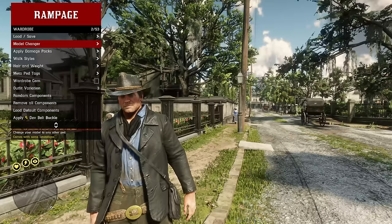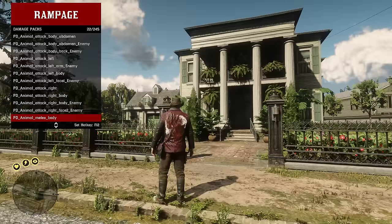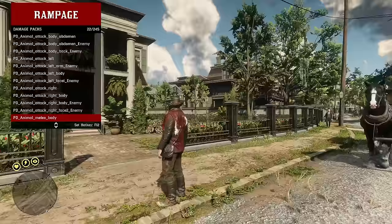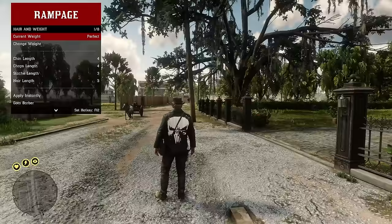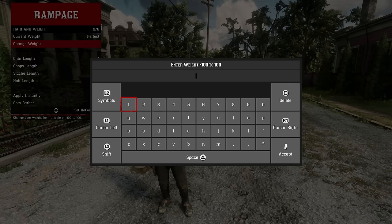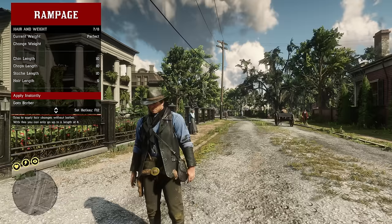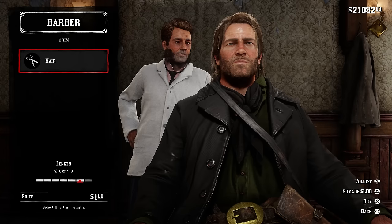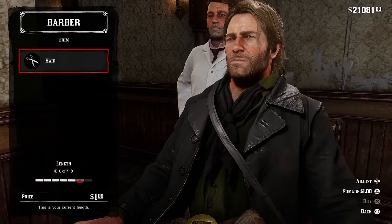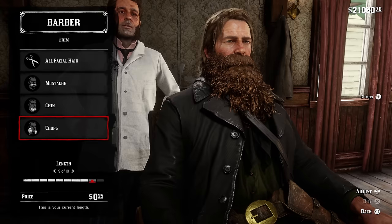Moving on to apply damage packs — here you can apply different visual damage effects to your character. You can change your walk styles. Hair and weight can also be modified by numeric values. To apply hair and beard changes you need to also visit the barber, and when you select a style there you'll see the hair length you adjusted in the trainer come through.